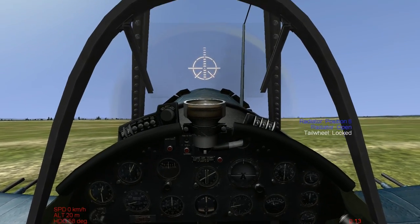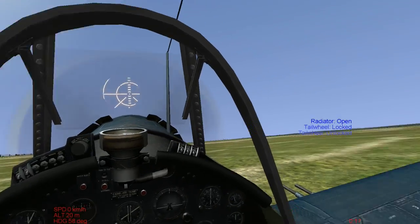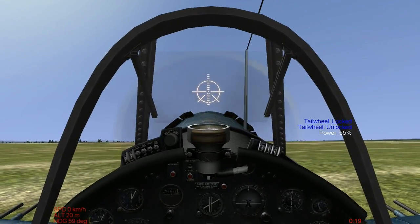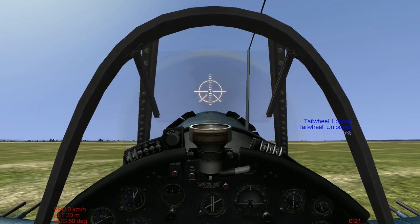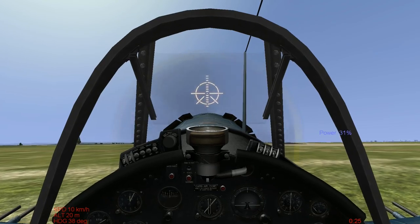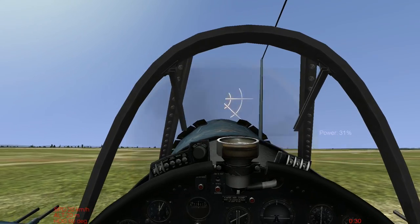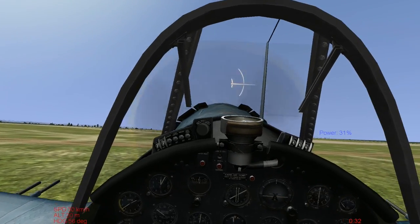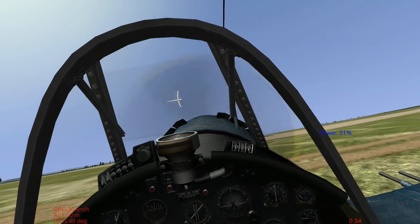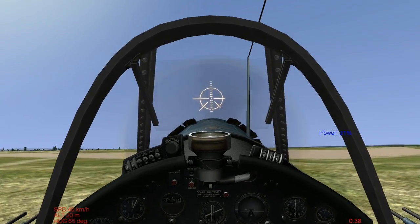This is the replay of a carrier landing with the F4U Corsair from IL-2 1946. I'll just show you that there's something wrong with the tail hook in War Thunder, and that it actually works very well in other simulations. So this is me just taking off and then landing on a carrier.